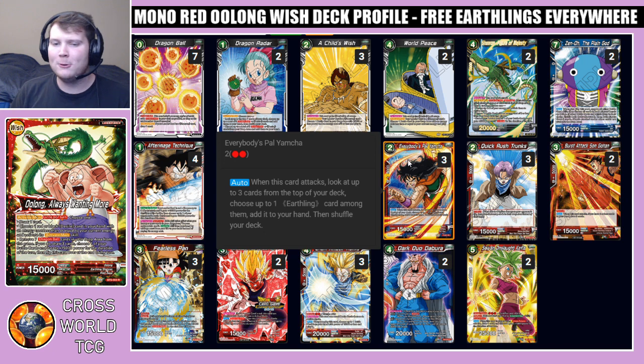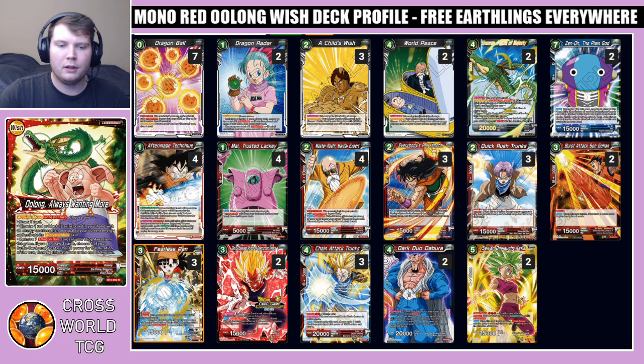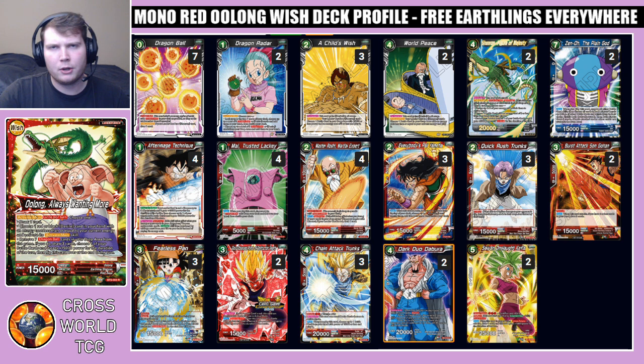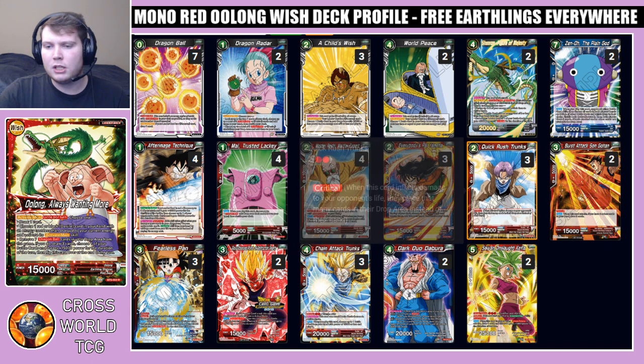We play three Everybody's Pal Yamcha — really good too. It's a two-cost red 15k, and when this card attacks, look at the top three cards of your deck, choose up to one earthling card among them, add it to your hand, then shuffle your deck. This allows you to put pressure on early, get advantage with your leader effect, and search for additional cards. We're playing a ton of earthlings in the deck — Master Roshi, this Mai, Itself, Quick Rush, Burst Attack, Fearless, and Chain Attack are all earthlings. The amount of quality cards you can search off Everybody's Pal is fantastic, and the fact that you can bring him back off Child's Wish is even better.